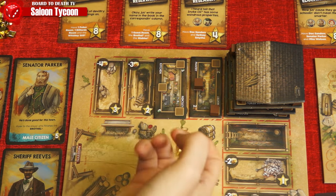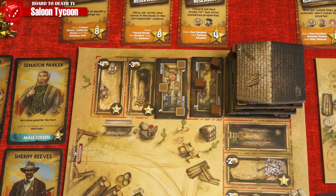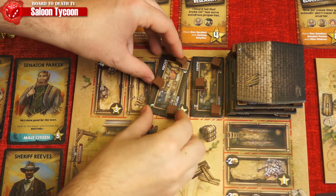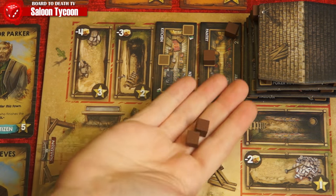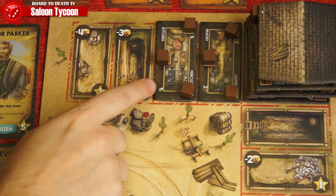Another free action is buying supply cubes — they cost two gold each and must be placed immediately onto tiles on your board. When you completely fill the last space you'll finish the tile and gain the listed reward, as well as seven reputation for a big tile or five for a small one.